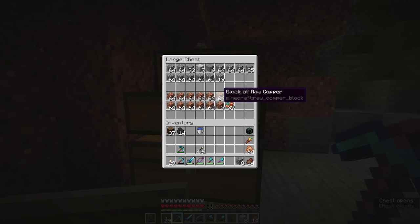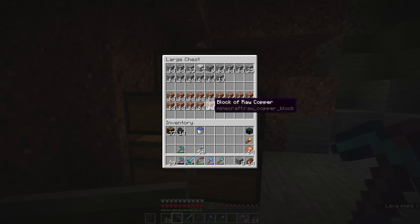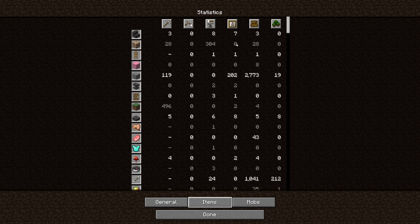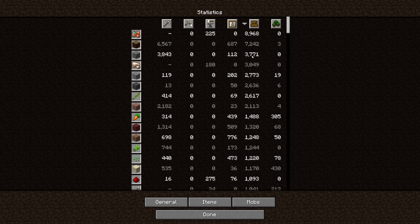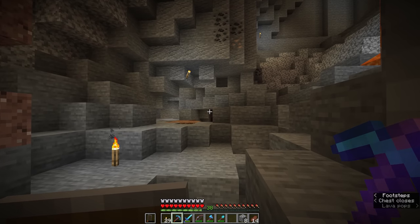Remember, each one of these blocks of raw copper, being made of 9 raw copper items, will smelt down into 9 copper ingots, constituting a full block of copper once smelted. Which means we basically have 14 stacks of copper blocks at this point. The statistics panel will also tell you how many items you have picked up, and we have picked up by far the most raw copper. Including what we'd picked up previously, if you subtract a few hundred from that, you're still looking at about 8,000 copper mined just today. So if you imagine that took 80 minutes, that's about 100 copper per minute — that's really not bad.